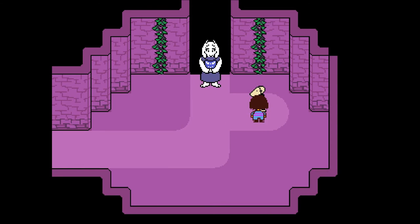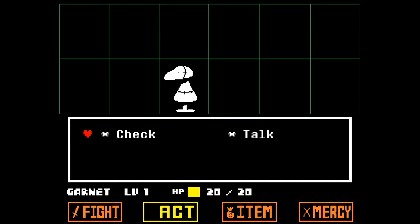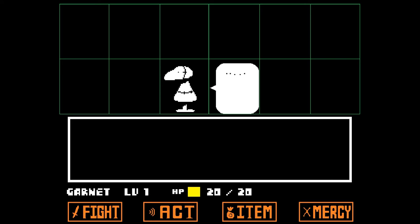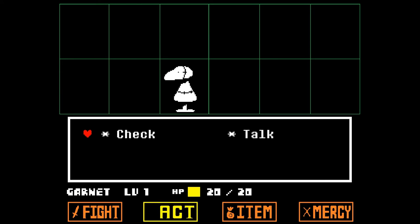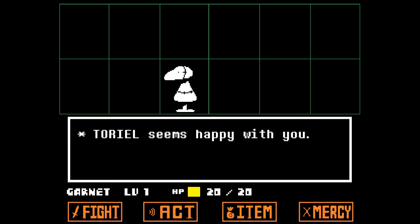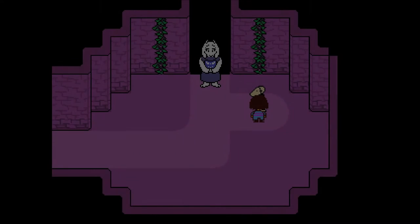You encountered the dummy. Check or talk. This gives you stats: attack zero, defend zero — a cotton heart and a button eye. 'You are the apple of my eye.' Dummy stands around absentmindedly. You talk to the dummy — it doesn't seem much for conversation. Toriel seems happy with you. You won! You earned zero XP and zero gold. I've never had that much.